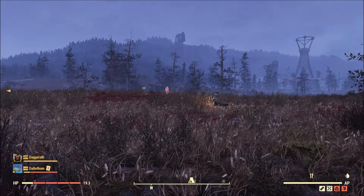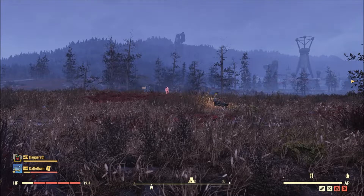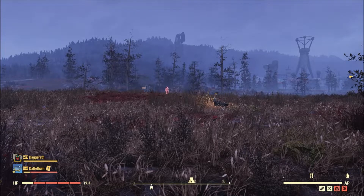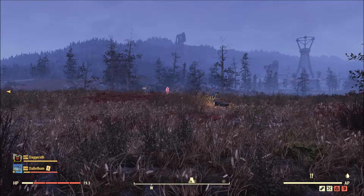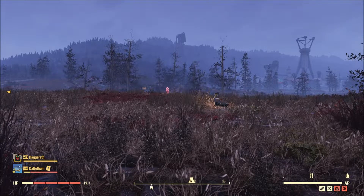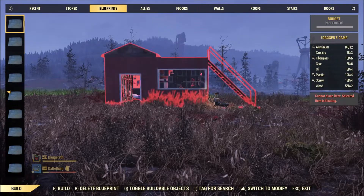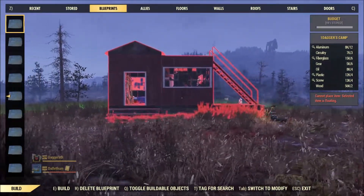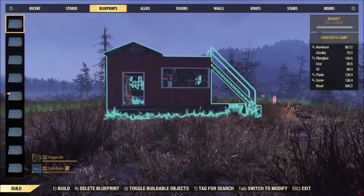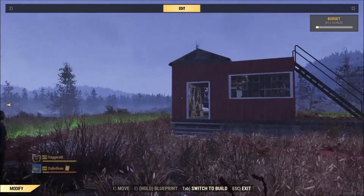We came up with two plans. We did try a couple of different iterations first and had a lot of issues getting the blueprint to place or to save in the first place, but we got two that we were able to save. We're going to take a look at them now. We'll start with Dagger's — let's go ahead and blueprint — okay, Dagger's camp. It's green and it placed. All right, so this is an effective mobile camp.